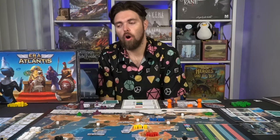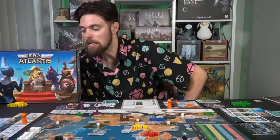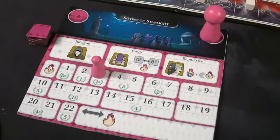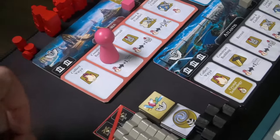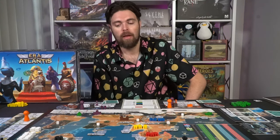Then we have the major nation actions. All nations have the same actions, but you can only use the ones for nations you control. Collecting vera: you gain currency based on the power of the location, including bonuses from any buildings. If I collect vera as Azitlan, no one else can do that until I move my marker off that space. Constructing buildings: you place a free building, and you can spend five additional vera to place another building on the major nation or any minor nation it controls.